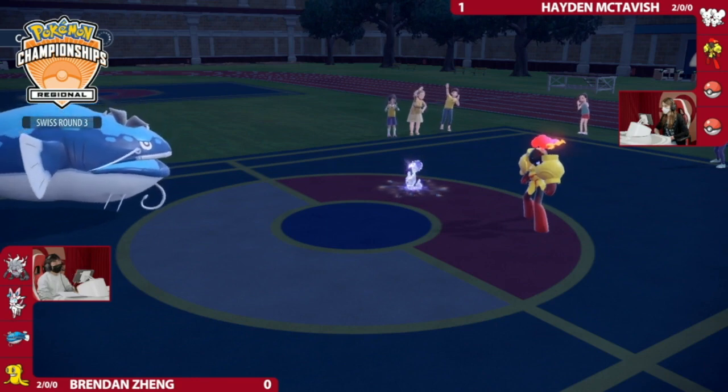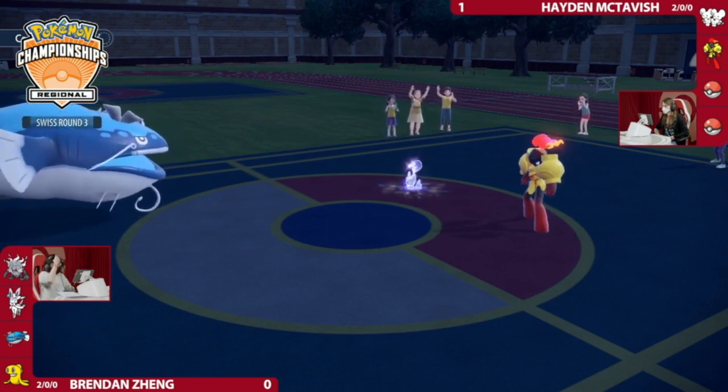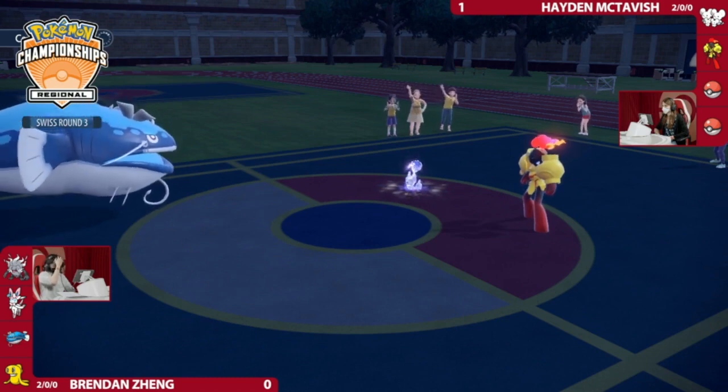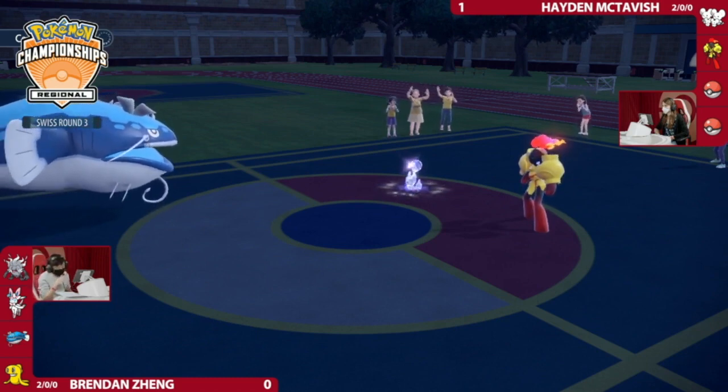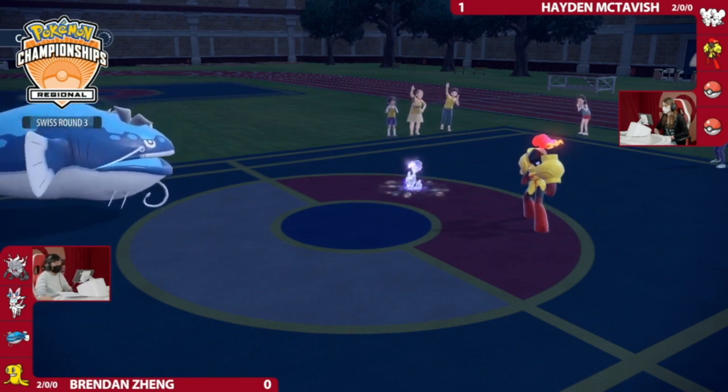However, there is still recovery from Leftovers. Brendan's probably thinking: okay, I didn't get the knockout, but Dondozo is still in a relatively fine defensive position — I can continue healing back from Leftovers. My question is: what does Hayden have in the back that really deals with Dondozo? It feels like Encore has been the main solution — it worked out very cleverly in Game 1, but Brendan's not caught off guard by it this time around.